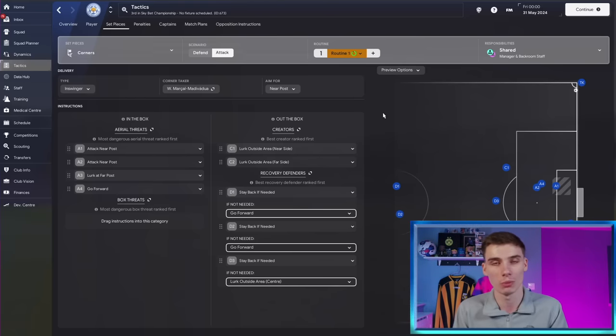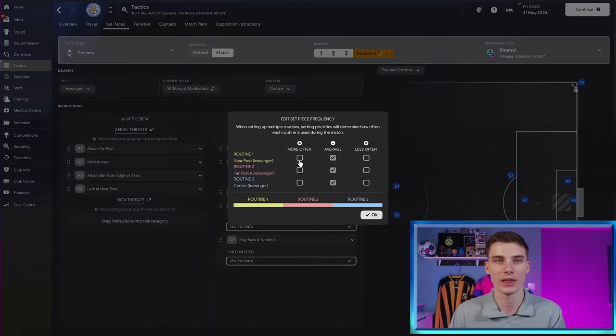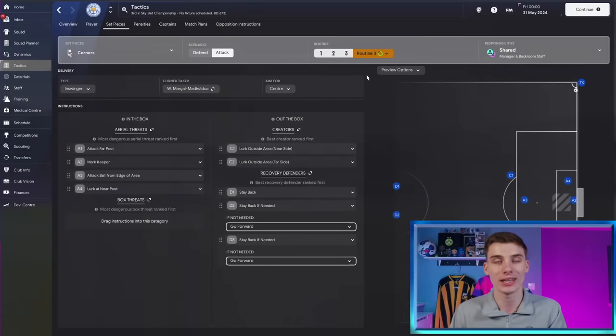Imagine being the opposition manager and seeing every corner done the exact same way - you'd start thinking about how to defend it. Either way, it's good to vary your routines to offer more routes to goal. If you come up against a team with a very tall player at the near post and all your corners go there, you'll be less likely to score. Come up to this section, create some extra routines, add one, then another, and a screen appears letting you set the frequency of each.